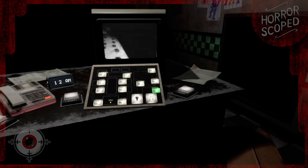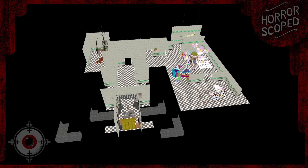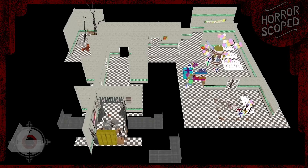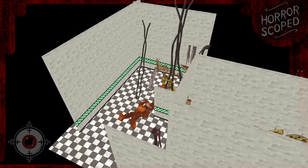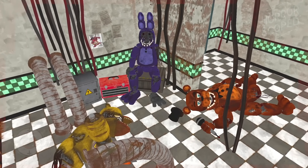Recap aside, let's take a look at this map from a different perspective. After turning the lights on, I wanted to move the camera through the map and take a look at each of the animatronics in their starting positions. In the very back of the restaurant we can see three of the withered animatronics all sitting dormant in the corner of this back room.